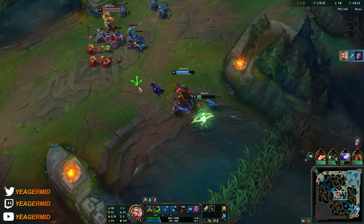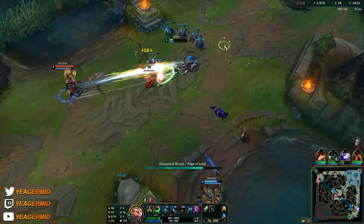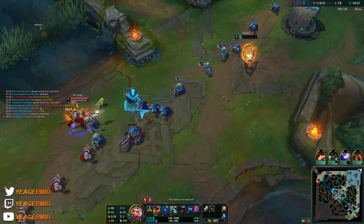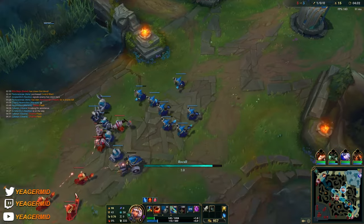I pick up the grass element here because it makes me invisible — really good for kiting. I'll back off so we don't die for no reason; I had to Teleport anyway.